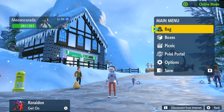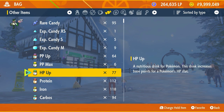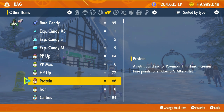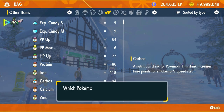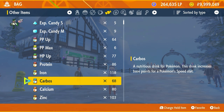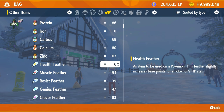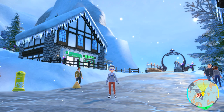For EV training, the stats we're going for are 252 Attack and 252 Speed. We go to rare items and use 26 Protein to get 252 EVs into Attack, then 26 Carbos to get 252 EVs into Speed. Finally, we use a Health Feather to get 4 EVs into HP. Meow Scarada is now technically ready for ranked combat.